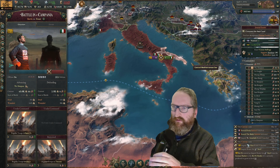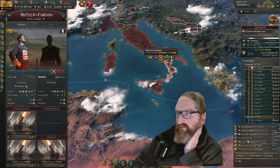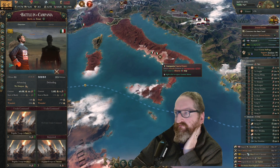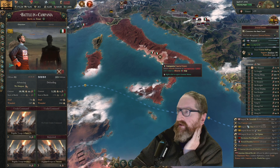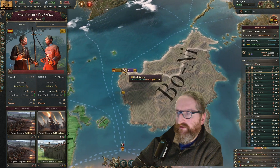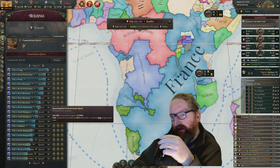The interesting: I think the AI has got smarter and does do naval invasions now. This naval invasion was not started by me as a player — they have gone and dropped an army straight onto the Italian capital. Likewise, you can see the other side go straight for the Boney capital.